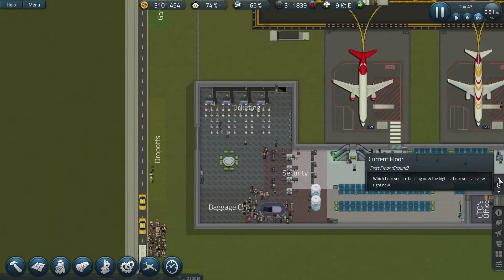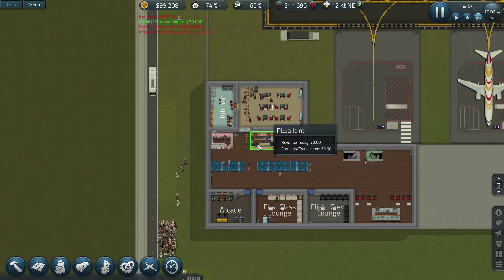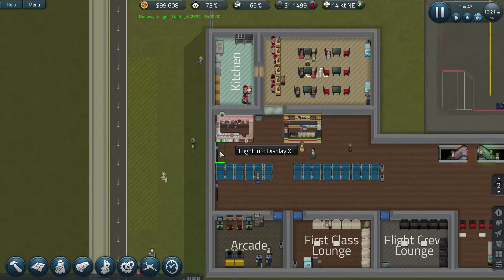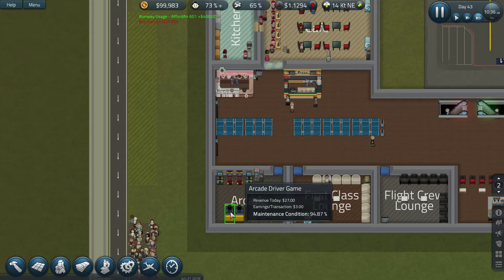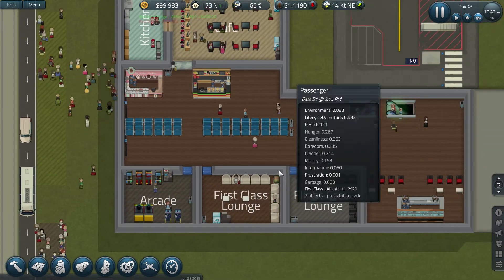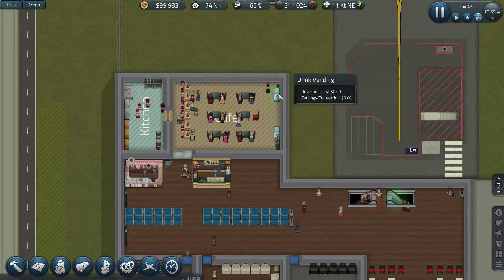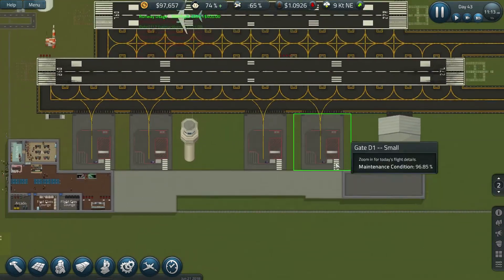Let's grab a look at the kiosk again - is it still making money? Nothing. I think it was just some lucky people that one day. All these arcades are making money, the ATM too, but the drinks vendors are not making anything.